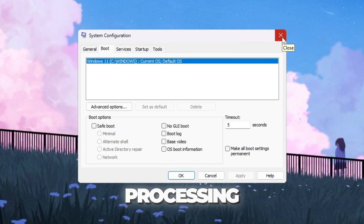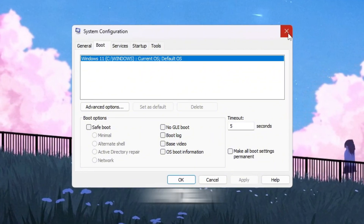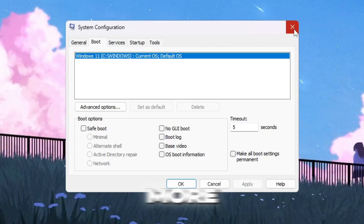This gives Fortnite more processing power, which means higher FPS, smoother gameplay, and lower input delay. Your shots, builds, and edits will feel much more responsive.